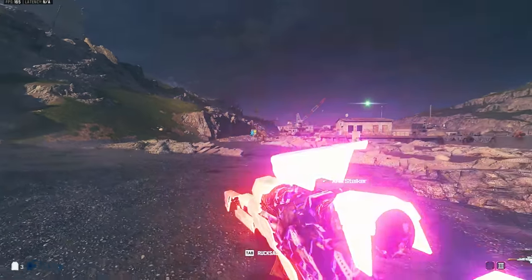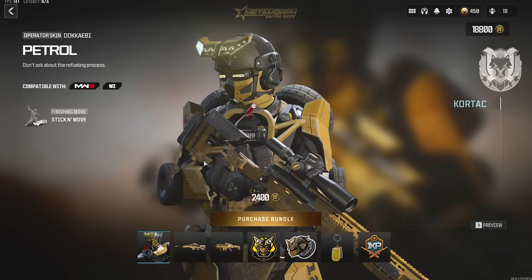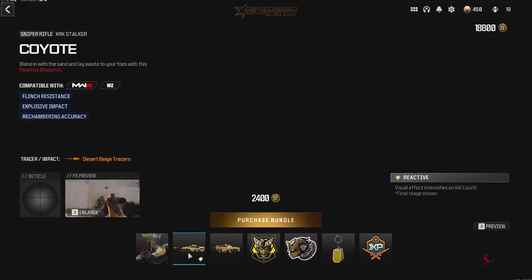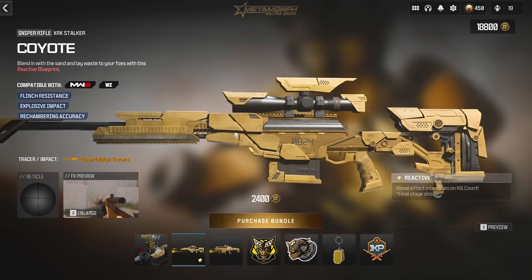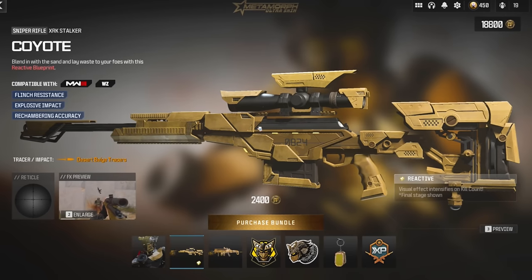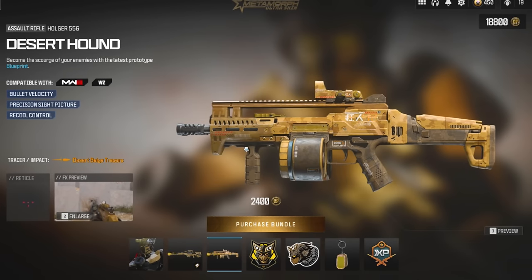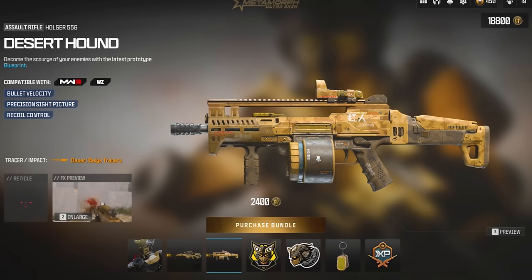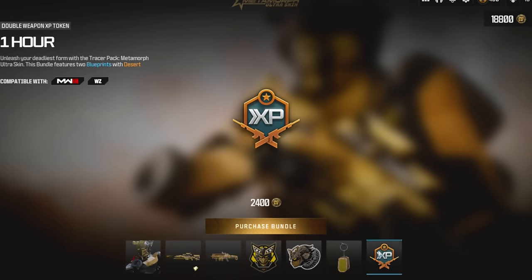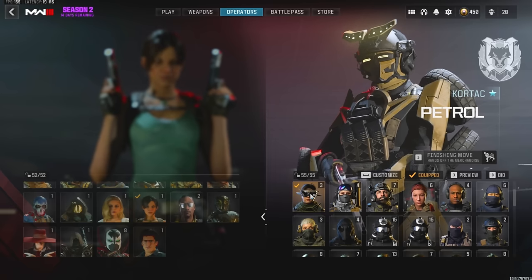There's now a transformer operator in Call of Duty, coming in the Tracer Pack Metamorph Ultra Skin Bundle. The first thing you get is the Patrol skin for Dokabi, which is straight-up just a transformer. Then we've got the first reactive blueprint we've seen in a long time, the Kaio blueprint for the XRK Stalker. Also coming with desert tracers, the Desert Hound blueprint for the Holger 556 with the aftermarket part, same tracers, a large decal, weapon sticker, dog tag charm, and a double XP token.